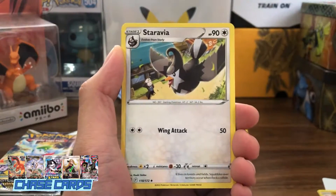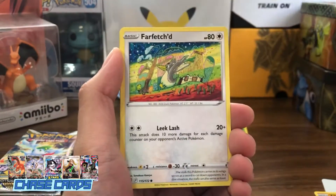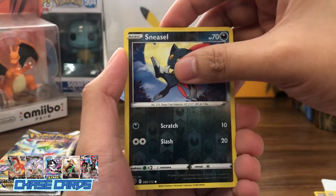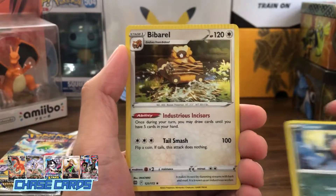Vibrava. Staravia. Monferno. Cubchoo. Shinx. Farfetch'd. Execute. Grimer. Our reverse is a Sneasel. Is this a Charizard at the back? And no, it's a Birabelle Hollow.